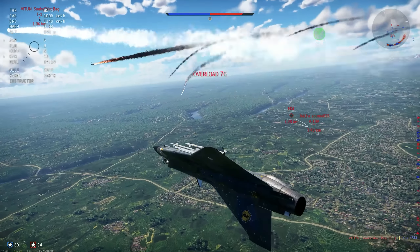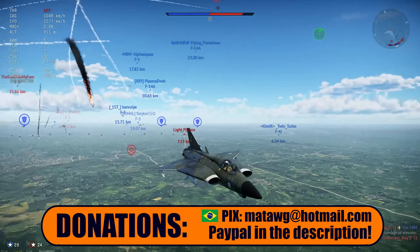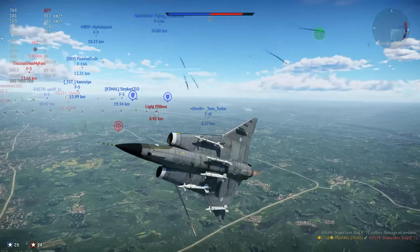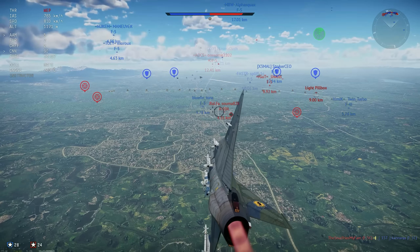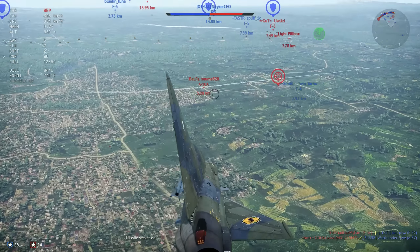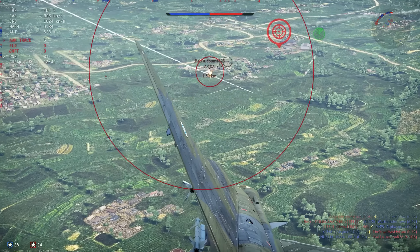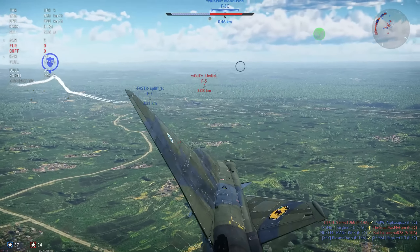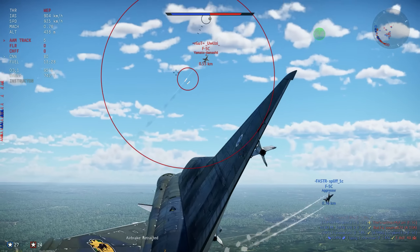Today we're flying the new premium aircraft for Sweden, which is the Finnish-built J35 XS. It is Finnish-built by kits, so it's not entirely Finnish engineering — it is still a Saab aircraft. It is basically a J35 F2, the export version of the F2 Draken, called the XS. A very interesting aircraft and really what we always wanted from a Draken.